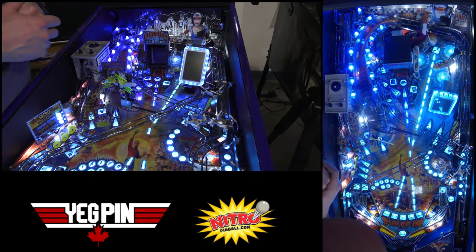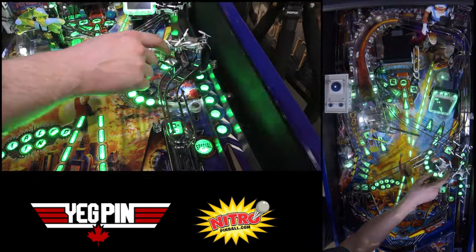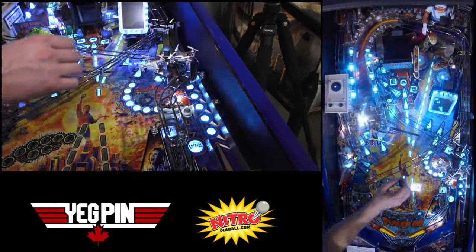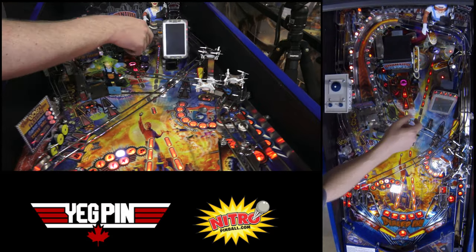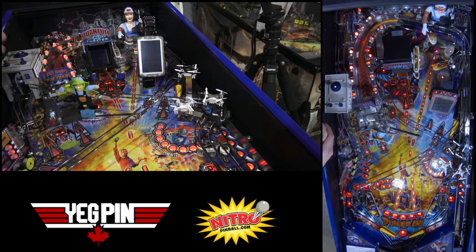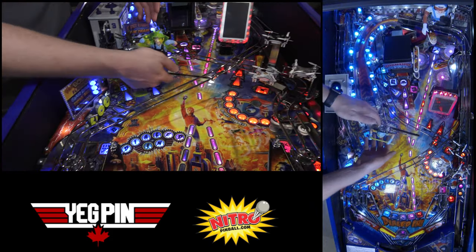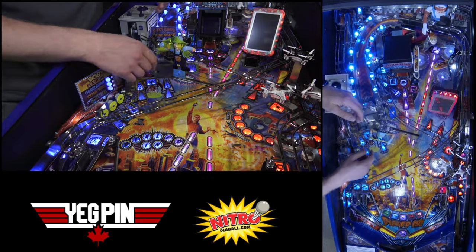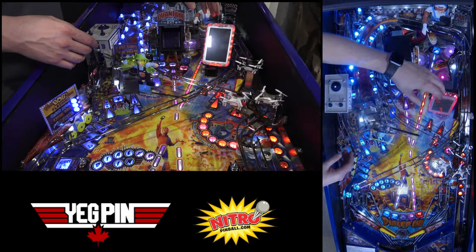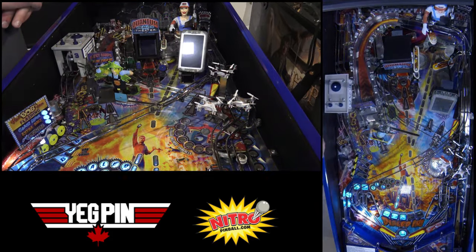Continuing on our little tour, we've got the package delivery magnet with these little tiny drones where the little propellers spin. We've got an upper right flipper, and the phone — this is one of the devices in the game. As you're hitting this little moving sign target, which goes across the playfield, you're going to charge up the phone.